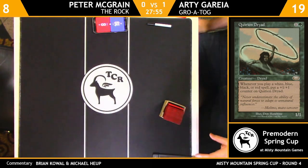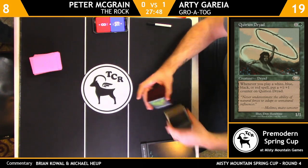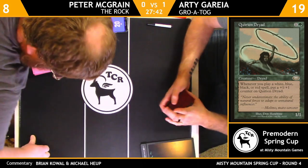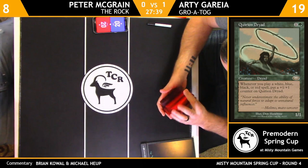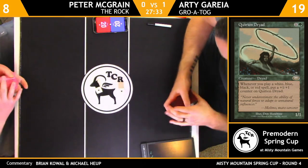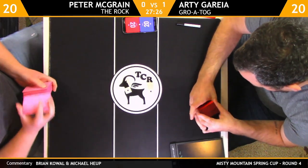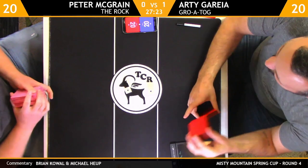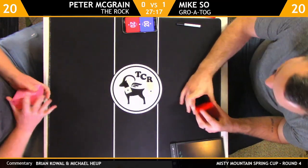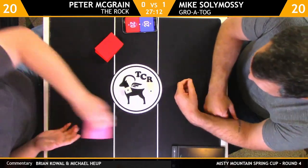We have Mike Soleimasi against Patrick Hathaway — they were shuffling up for game three with both players having three match points. I don't know what either player is playing right now — I think I saw Mike was playing a Survival-type deck. I think I saw Patrick was playing Dream Halls.